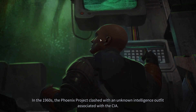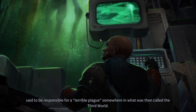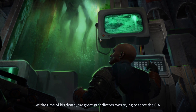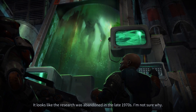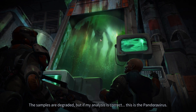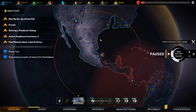In the 1960s, the Phoenix Project clashed with an unknown intelligent outfit associated with the CIA. One of these clashes concerned the cultures stored in this lab, said to be responsible for a terrible plague somewhere in what was then called the Third World. At the time of his death, my great-grandfather was trying to force the CIA to share samples, but they denied everything. The research was abandoned in the late 1970s — but if my analysis is correct, this is the Pandora virus. Sometimes I wonder whether the only reason we survived as a species is sheer luck.